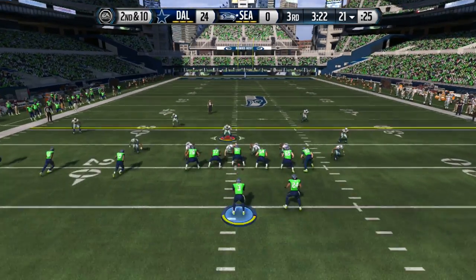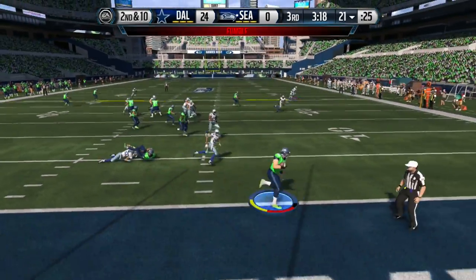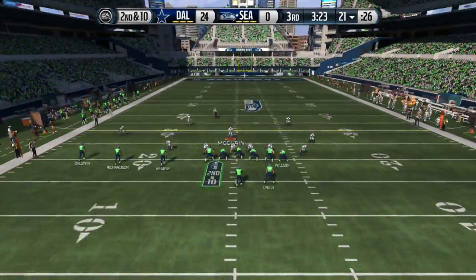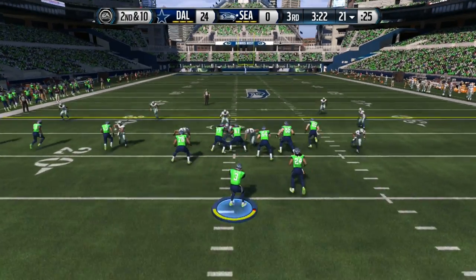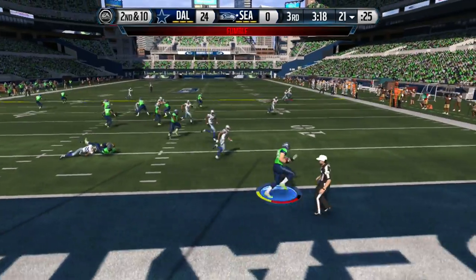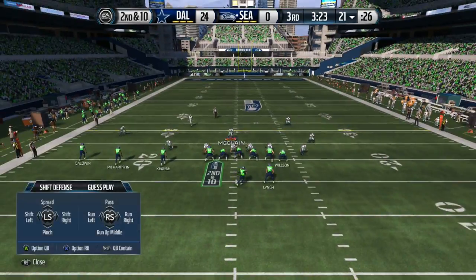What up, it's your boy Shocker 360 from MaddenAlso.com, and here we go with an unslideable blitz. As you guys can see, I got my two guys blitzing off the edge. You're gonna notice Lynch is gonna try to block one of them, doesn't know who to block, leaves the right side wide open — and there's a nice sack.